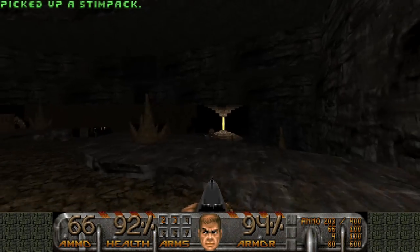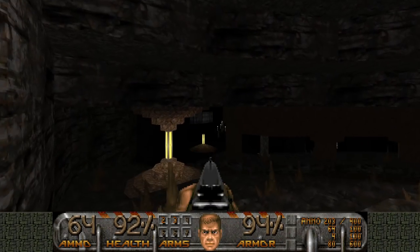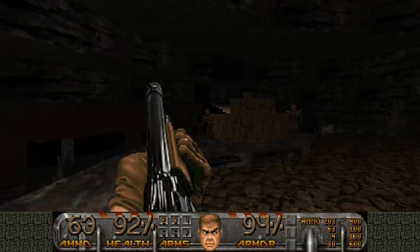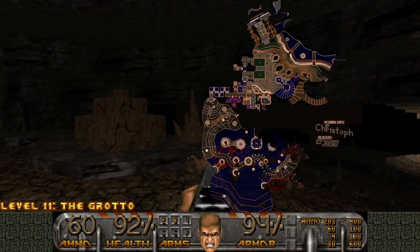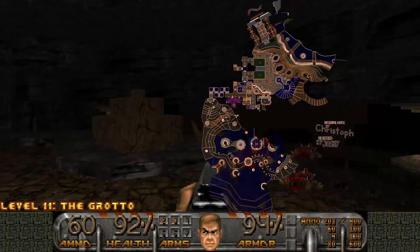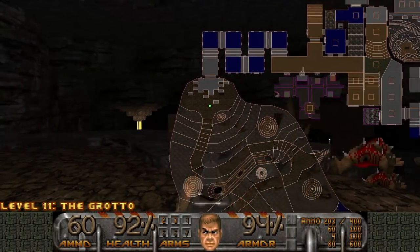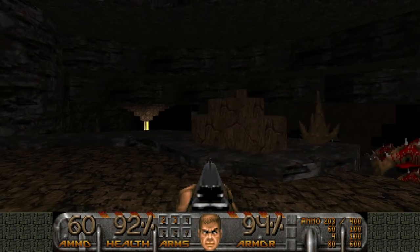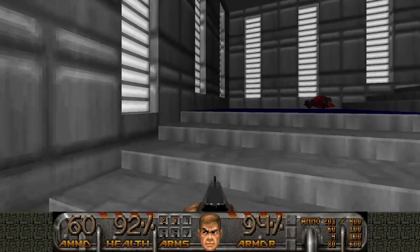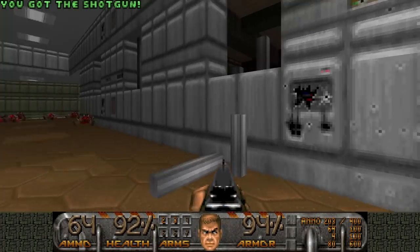And here is the grotto part. Look how massive this area is — it's a bit dark. That little green dot on the automap? That's us. At the end I'll show off the automap more to show how complex this level is.